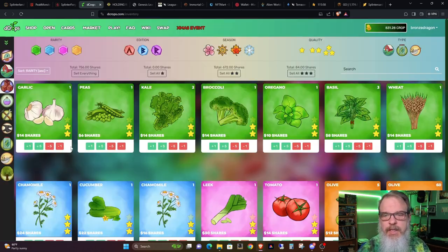Let's go back to my inventory, and you can check out my inventory. Actually, let's go to cards. These are the actual food products that I've grown. My approach has been to sell off the one stars and keep the two and three stars for later. I haven't exactly decided what to do with them.